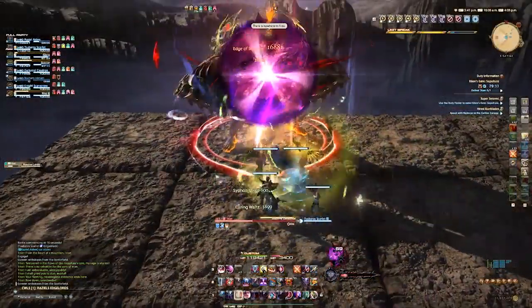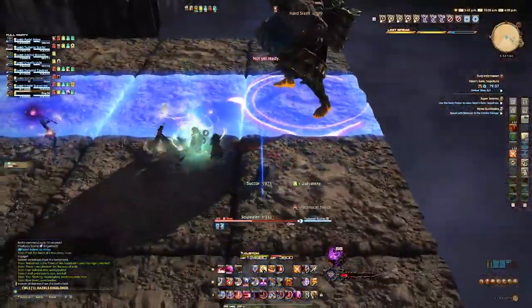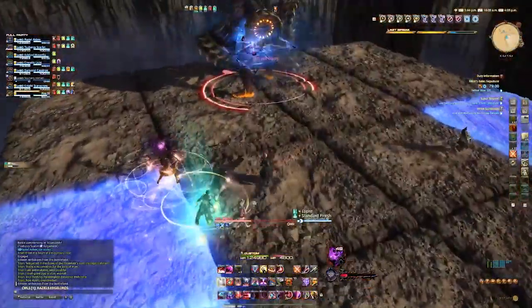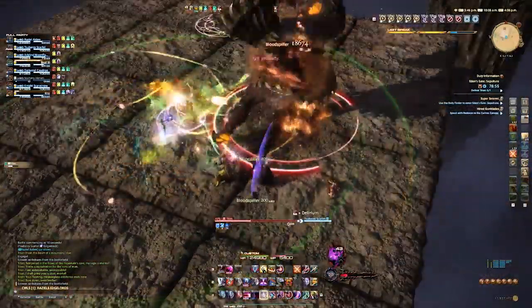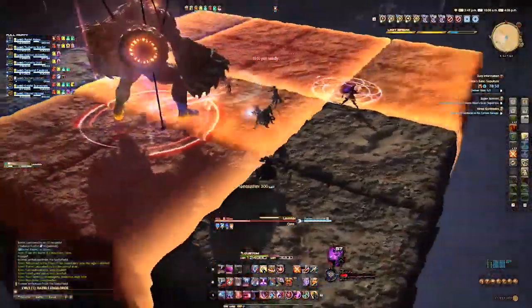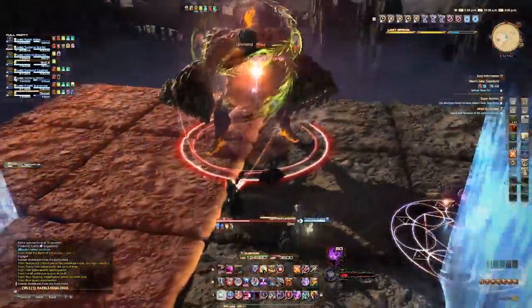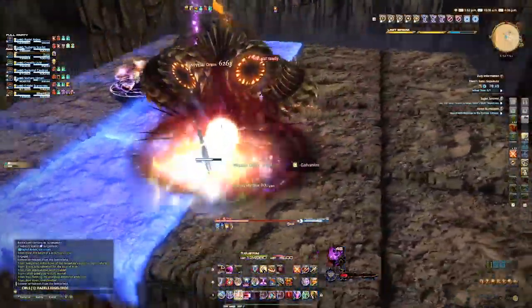Next up is the infamous Landslide — bringing back PTSD for all you who played A Realm Reborn. It's a bit different in this fight. He will charge directly across the room in a T-shaped pattern, leaving only two corners safe to stand in. The T-shaped pattern will explode. Once he lands in position, he will do a side-specific landslide. Just look at the ground markers and avoid it, keeping in mind that the likely next safe spot is going to be where the last spot was that you couldn't stand in, as you can see us do here in the video.